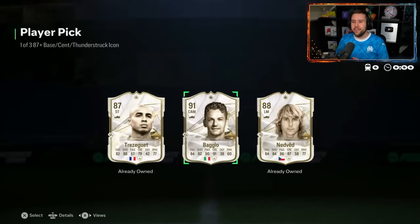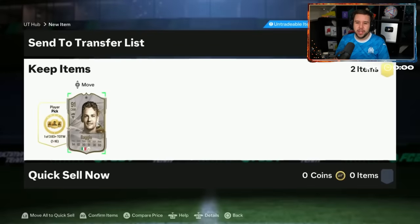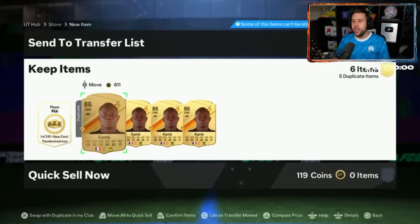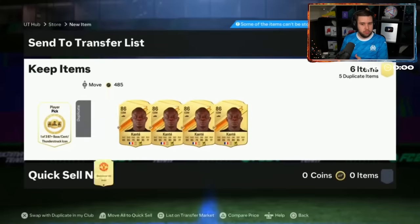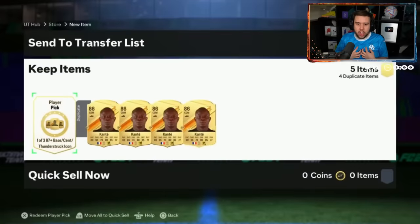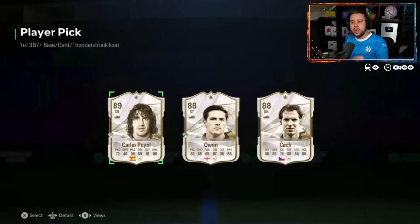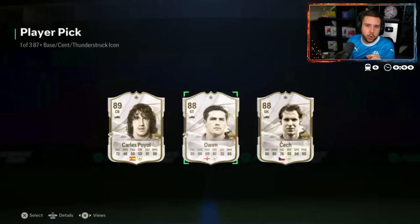Maybe if he went for the Timo Duk player pick first, the icon player pick would have been different. Don't do it — I knew it. He did it twice; he just wanted to make sure we understood he was going to quick sell United. Unreal, unbelievable. Check — Owen, Carlos, Puyol. See? This is why you don't do it.